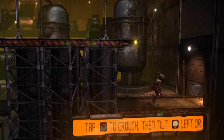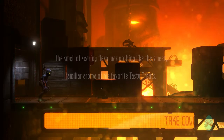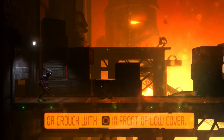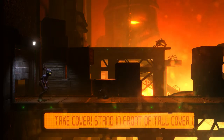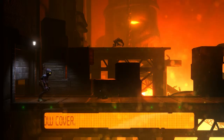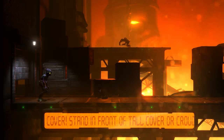Tap circle to crouch and then tilt the left stick to roll. There's a Slick in the background — this is a hazard you'll be seeing frequently throughout the game. There will be a Slick in the background and he'll be able to shoot towards the foreground unless you're standing behind cover. So right now we're permanently covered.